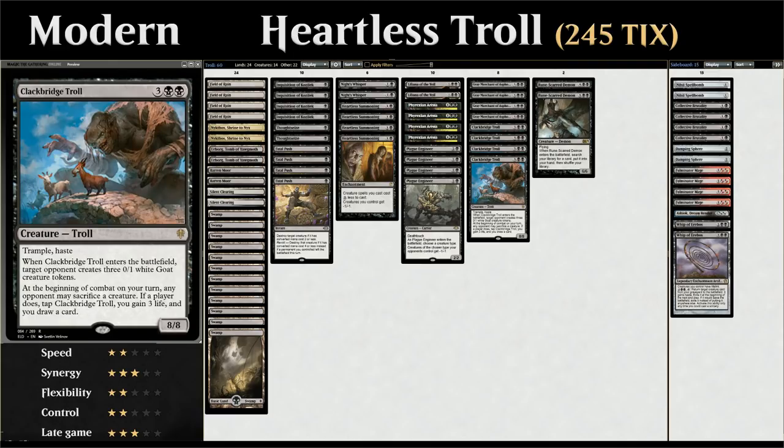The troll is a 5 mana 8/8 with Trample and Haste, which is pretty powerful, but there are a few extra things worth noting. When the troll enters the battlefield, target opponent creates three 0/1 white goat creature tokens — so that's a pretty big drawback. At the beginning of combat on our turn, any opponent may sacrifice a creature. If a player does, we tap the troll but gain three life and draw a card.